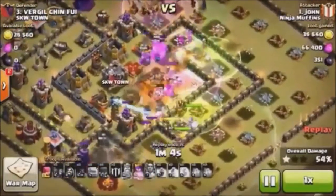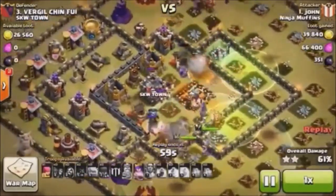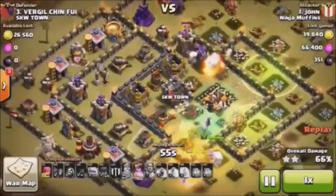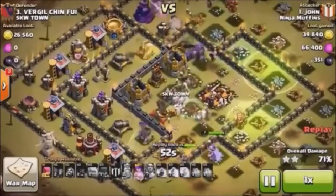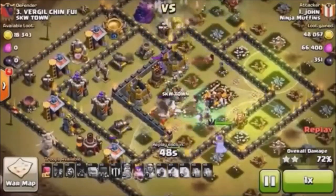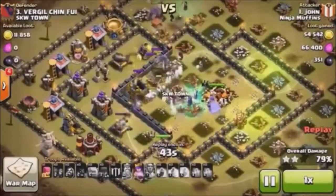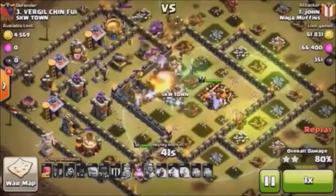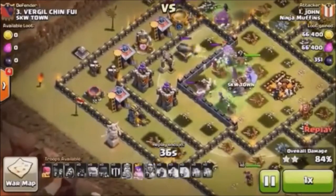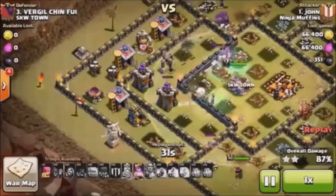Our Archer Queen is still under the protection of the Grand Warden down here in the south — she is still untouched. The Grand Warden is still untouched, shooting stuff out of his staff and taking down defenses. Witches and skeletons are all in the core, the Inferno Towers are gone, all the X-Bows are gone. All we've got left is this tricky little V-shaped wall section over to the left. Our Archer Queen has ventured off on her own but the Grand Warden still has some skeletons and a golem.